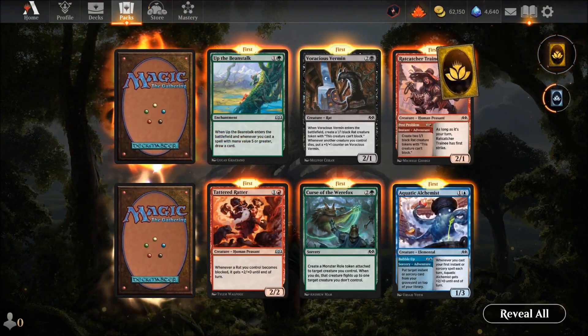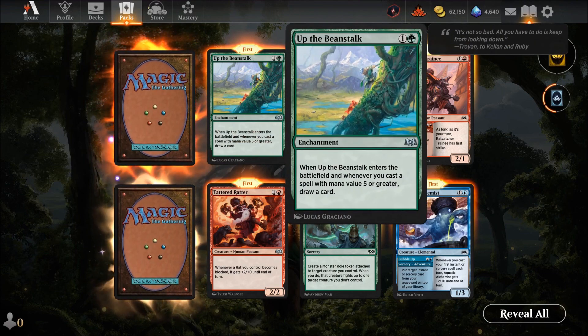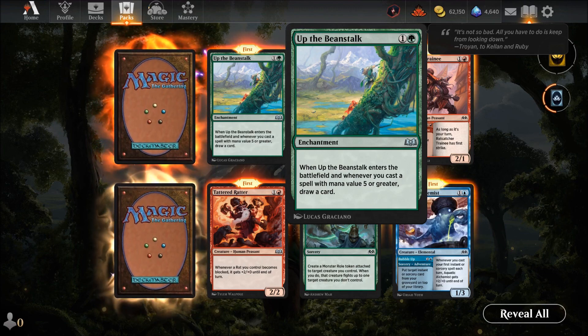Another mythic — and the rats keep coming! Vicious Vermin — three mana for a two-one. When it enters, create a one-one black rat token. Whenever another creature you control dies, put a plus-one counter on Vicious Vermin — so get lots of creatures dying and it grows stronger. Up the Beanstalk — two mana enchantment: when it enters, and whenever you cast a spell of mana value five or greater, draw a card. Semi-go-green ramp potential.